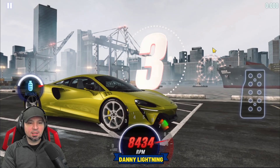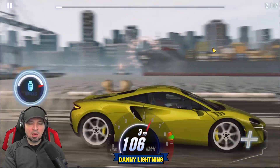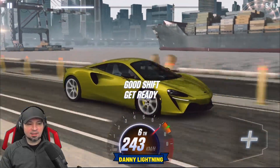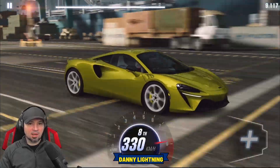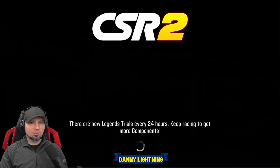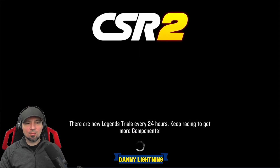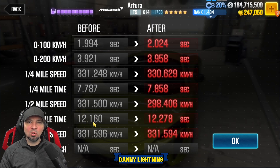Three, two, one, go — 2nd, 3rd, 4th and nitrous, 5th, 6th, 7th, 8th — and right before the finish line, double downshift. That ran a 12.278, just a little bit slower than the dyno. The previous run was a 12.160, which could get us pushed into a faster lobby, which we don't want.